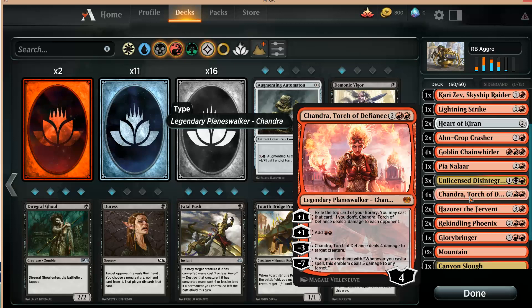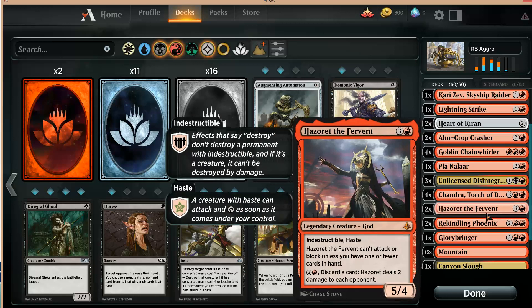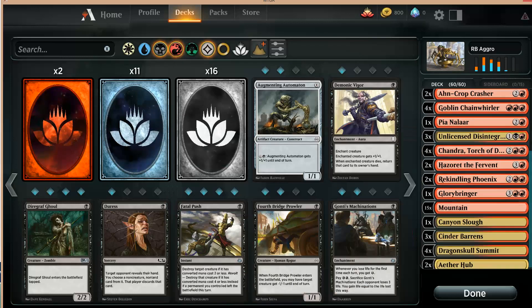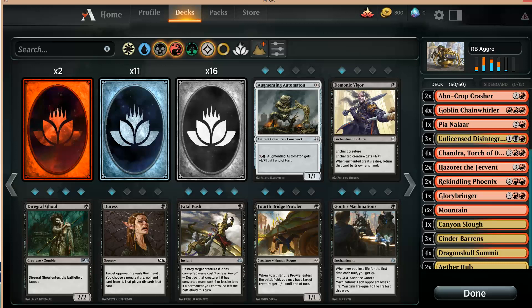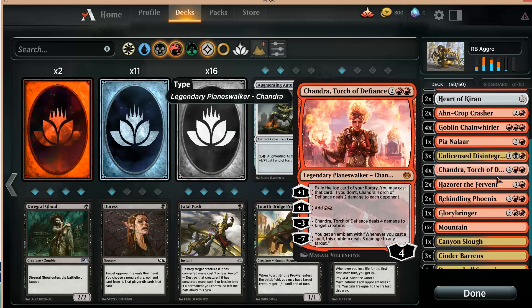Hazoret is often stuck in hand, but when you can play him, he's amazing. Phoenix is just almost always amazing — it's not legendary. I would rather have three Phoenixes than three Hazoret. Before Chandra, probably too much. 25 lands feels like a lot in an aggro deck, but you have all these expensive cards that you really need to hit. So let's play a duel with this deck.